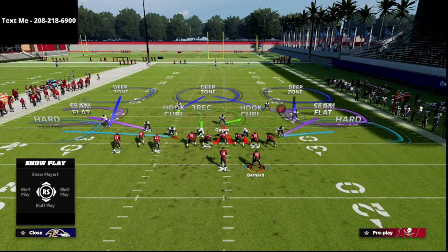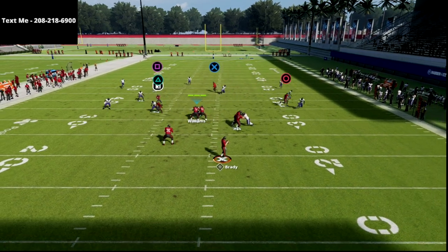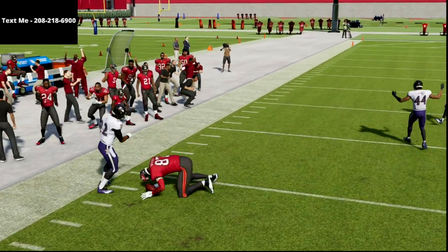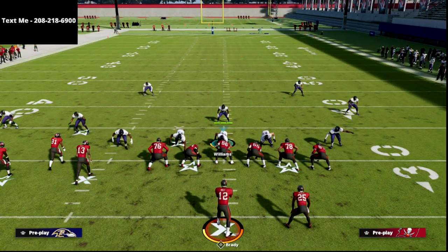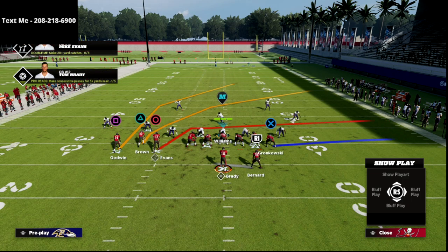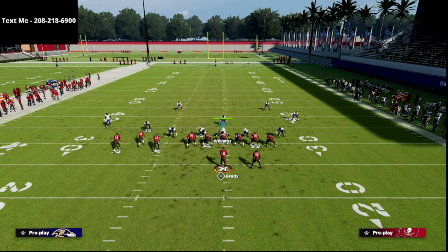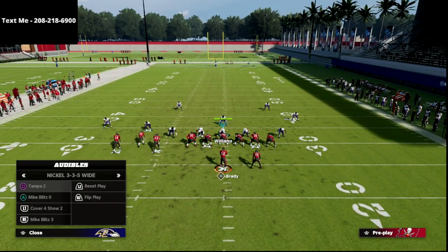What you're going to see is this creates a really unique route combo. I'm just going to set up a general zone coverage concept over the middle — I'll put my user in a hook curl — and I want you to watch how this plays. My first read is always the circle receiver. If he's not open, you have this high-low to the left that is really simple but really effective. Also, the play action is probably the best blocking mechanic in the game because that running back will pick up blitzers on both edges.